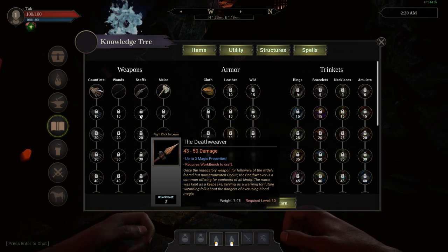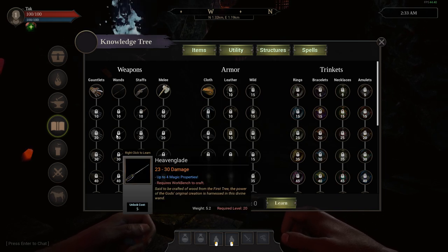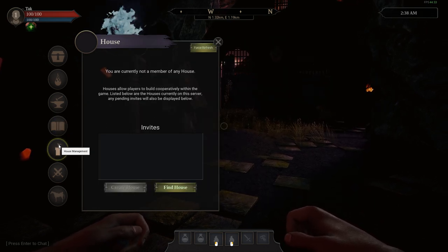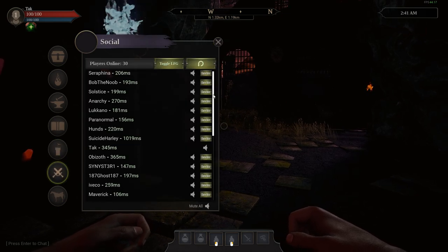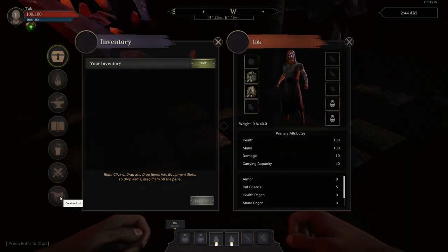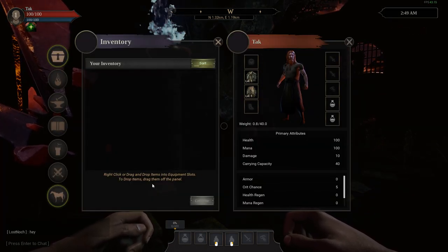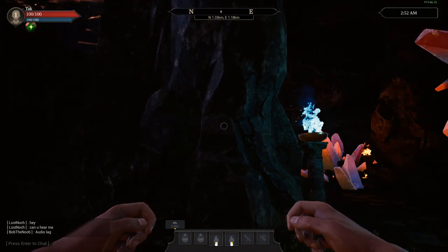Staffs look freaking sweet and you can ride broomsticks in this game — it's like legitimate wizardry, Harry Potter stuff going on here. I think I'm going to do Staffs — they're usually a mix of spells and melee, which is what I'd like to do. There's a social server list and there are people on this server. Let's see if there's a crafting window. We'll just go along and hopefully find our way around.